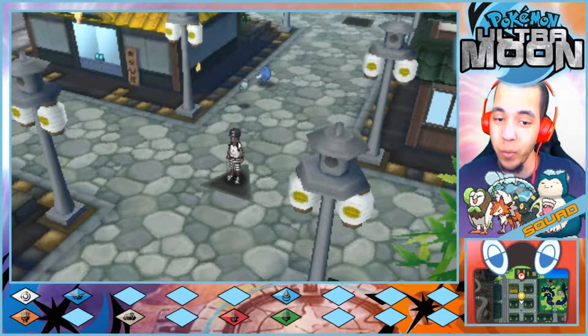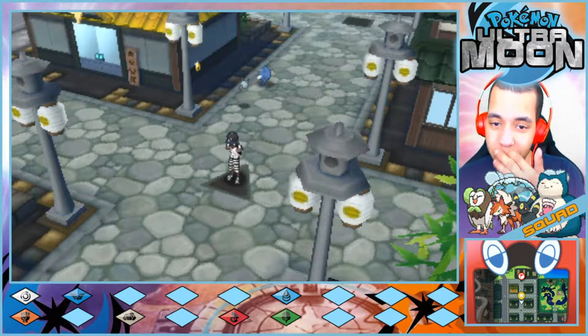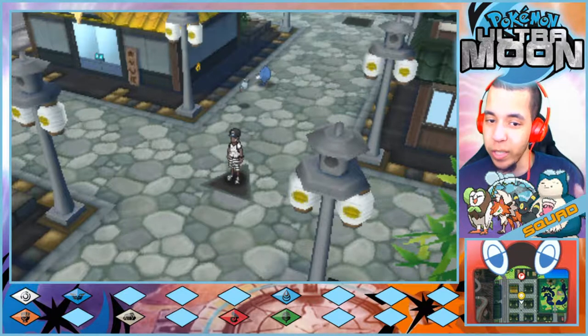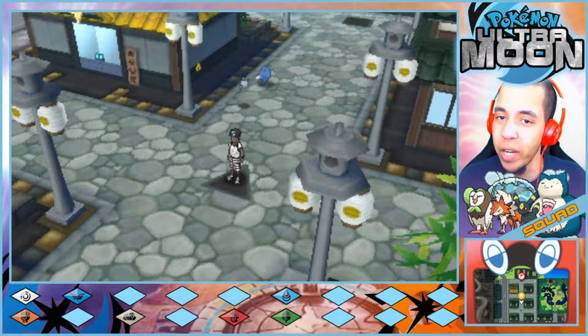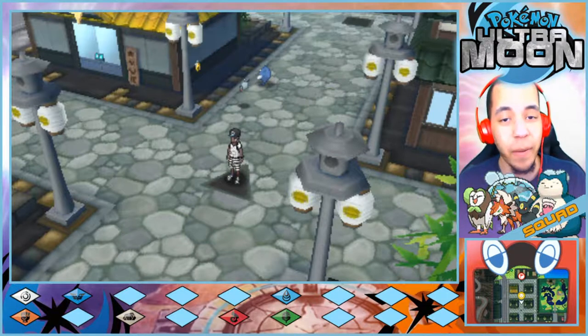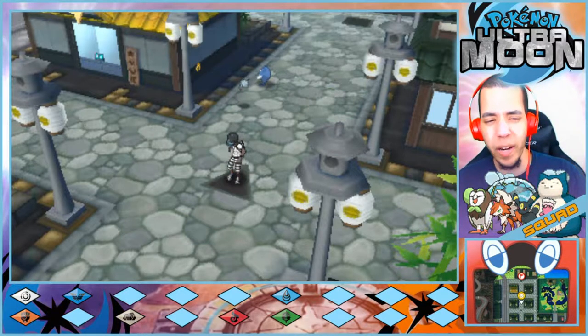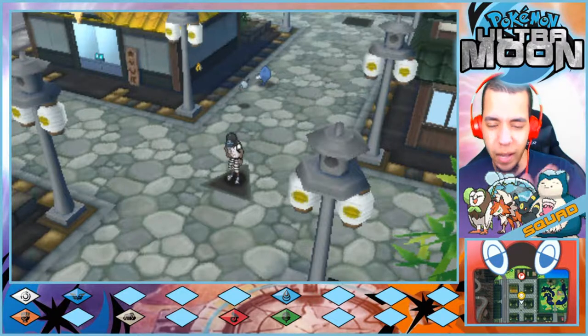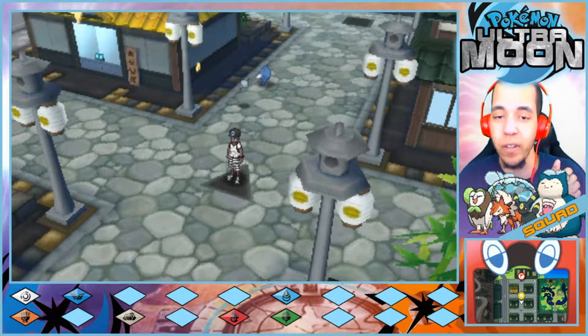In the last episode we were here in Mali City on Ula Ula Island. We explored all of Mali Garden and we explored our way through these first few buildings here in Mali City. If you want to check that out, make sure you click the i-card up at the top of the screen before we get started today.